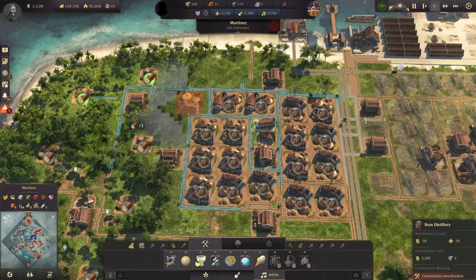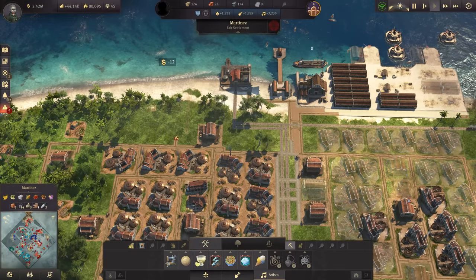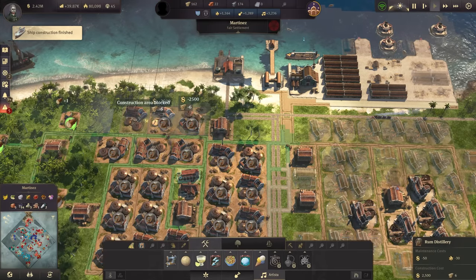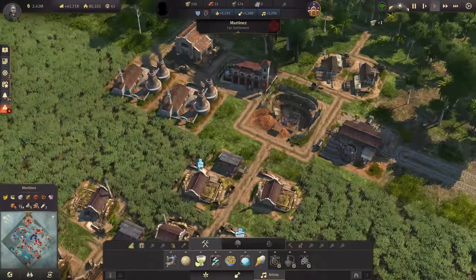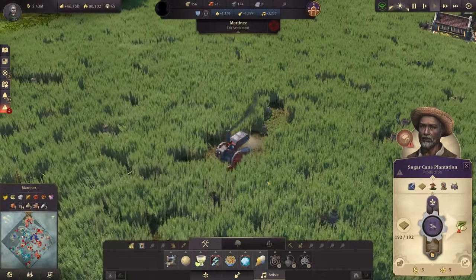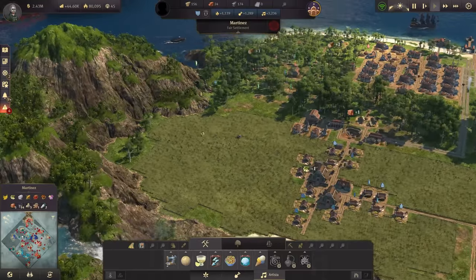Let's go ahead and build some more rum distilleries because we still do need them. There's an empty road — let's move this down and we can have a bunch here, like three more. This will bump up my sugarcane consumption of course. There's my tractor — a bit rusty perhaps, must be a cheap version. Still working though! Let's keep a bit of distance just in case it explodes.